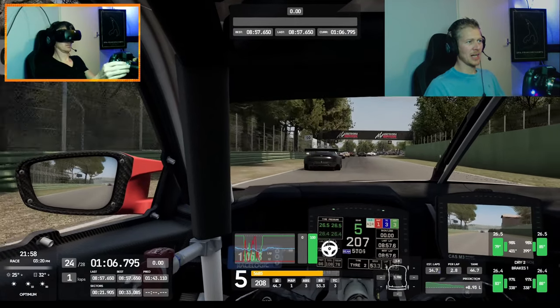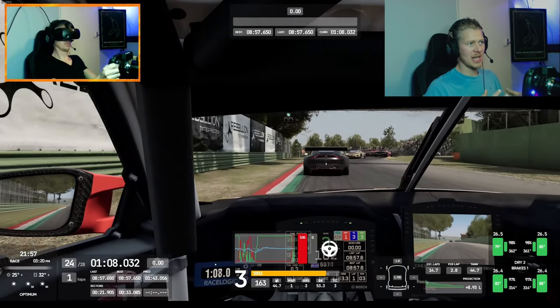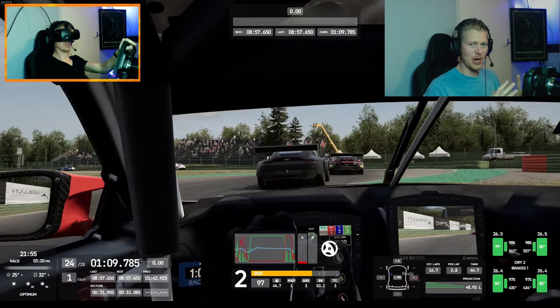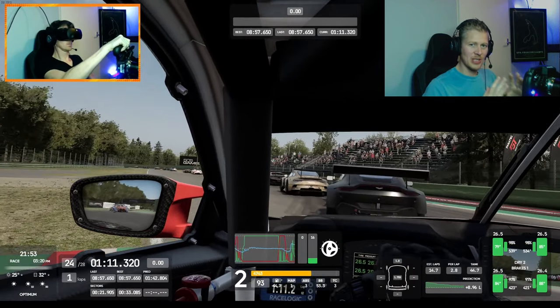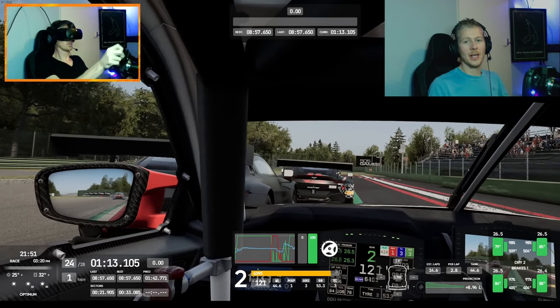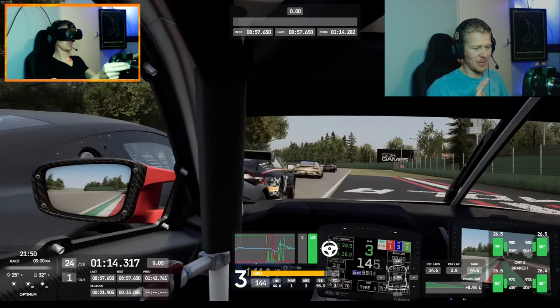I'm fully braking here and trail braking a little into this right-hander. As soon as I hit that first bump I release the brake and hit the throttle again, and on the second bump on the left side I'm not really pushing on the throttle because that can get you into trouble. You can see in this clip how I'm actually gaining position in this chicane.